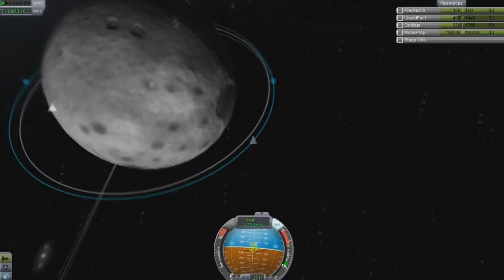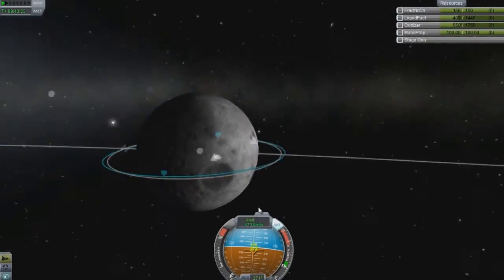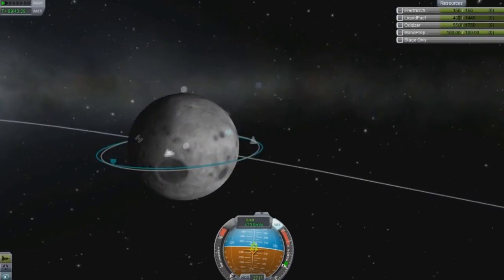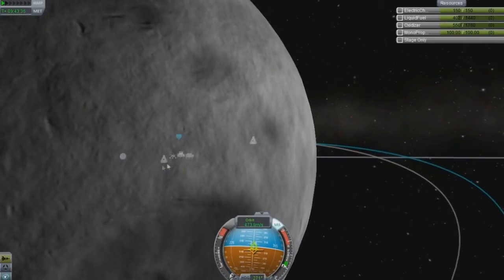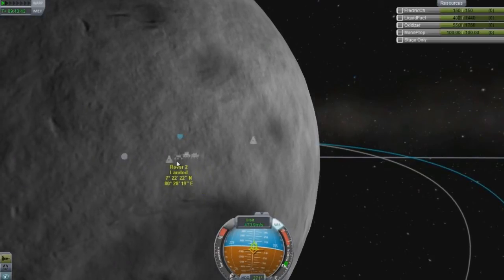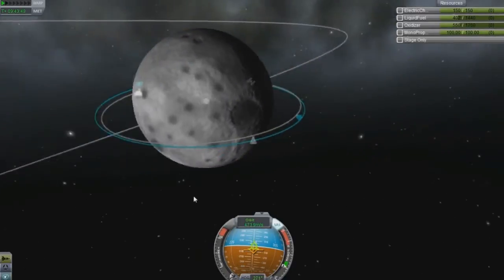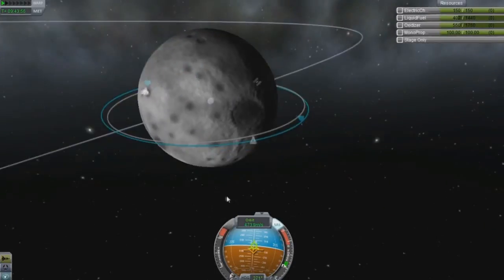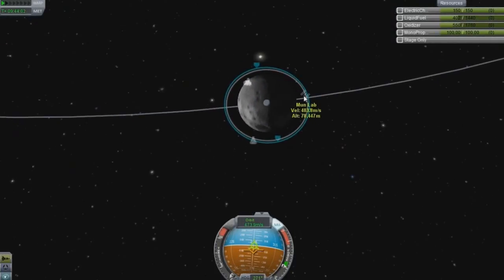I'm going to talk about setting up a landing point on the moon. We have our moon base alpha right here. The best thing you can do when trying to do a pinpoint landing — which I'm actually somewhat good at now — is to aim precisely. There's a piece I landed here, and the distance between the two is about 7 or 8 kilometers. With rovers, that's like 6 minutes of real-time driving — not too bad. If you're using a rover to get around, that's just a drop in the bucket.